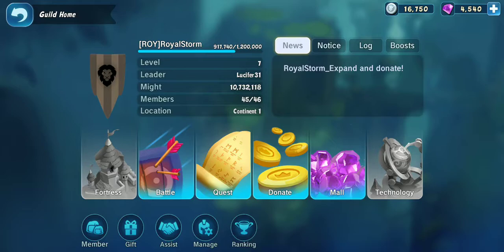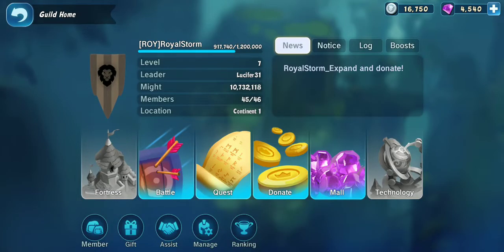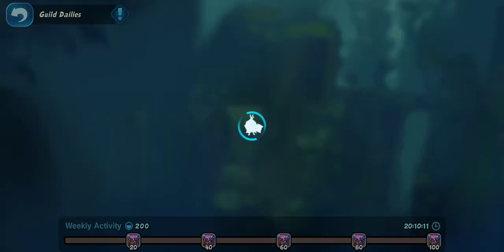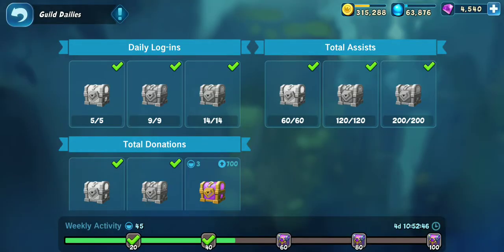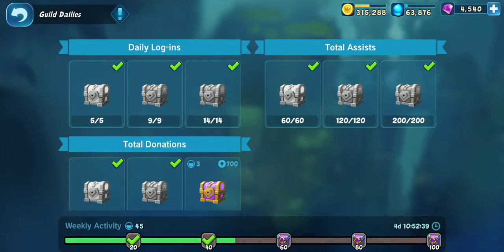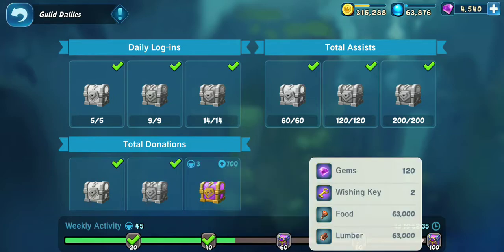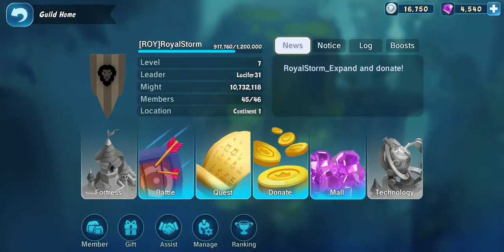We are ranked 28. If you're looking for a guild and you're a newcomer, I think you might have to be 150K — you're welcome to join us. The reason donations matter is these guild quests. Every day you get something extra when you collect them. The more you donate, the more stuff you get, including wishing keys.